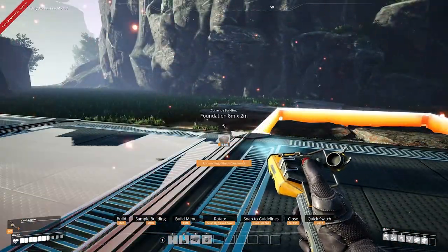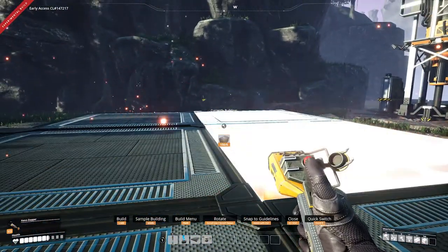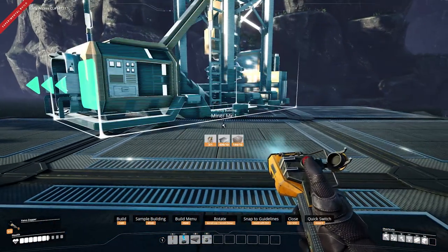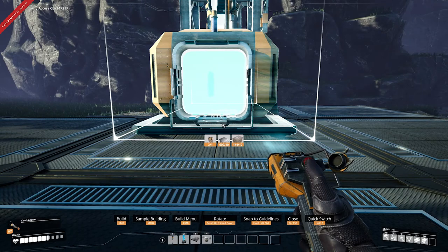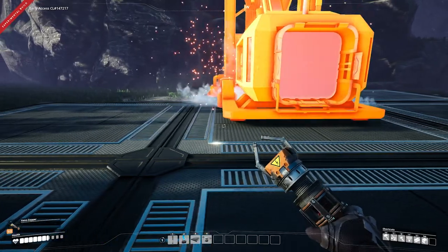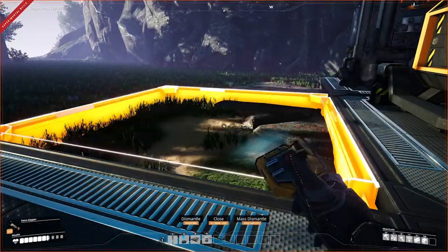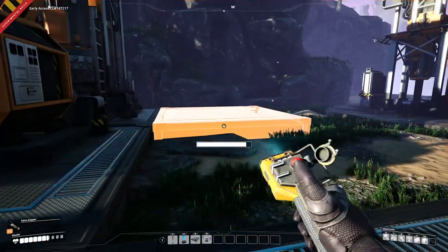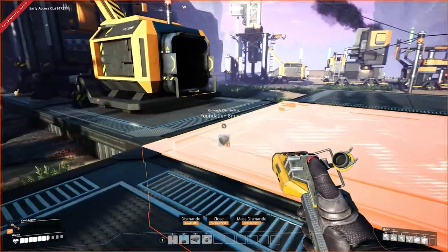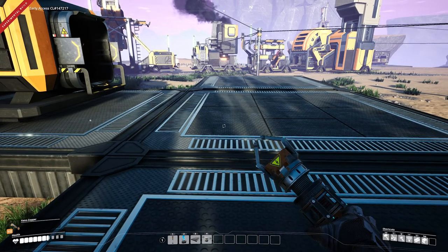We can also take these platforms backwards and build our miner on top of a foundation. If we do that, you can see it sits up on top of the platform here. We can take the ones off the side because we don't really need them — this is just to make sure that our miner is going to be at the appropriate height to interact with the rest of our base.